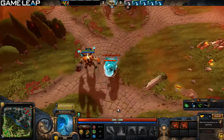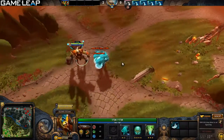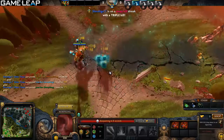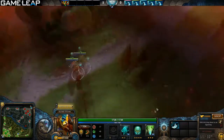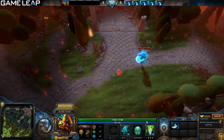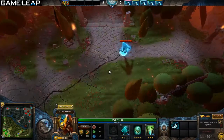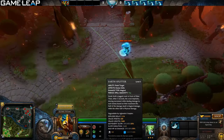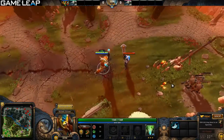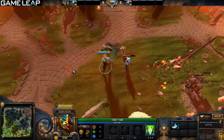Moving on to his ultimate, Earth Splitter. It deals a percentage of max health as damage — 30%, 40%, 50% — so with a refresher at max level, you can literally one-shot heroes no matter what their health is. One bug in the game: the crack visually extends up to 2600 range, but its effect actually stops at 2100 plus 300 radius. It can also hit heroes behind — 300 range radius around the crack, so right at the start of the crack you can hit enemies 300 behind your hero as well.